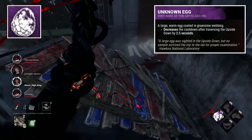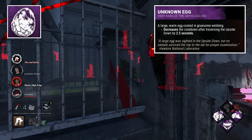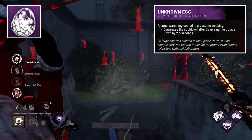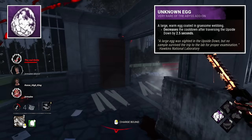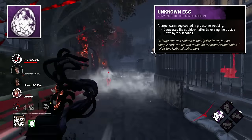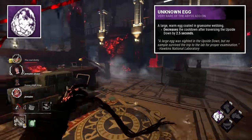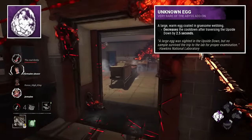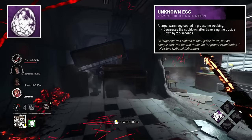Unknown Egg is next up, and despite being fully formed and untouched it seems, it sounds pretty gross — described as a large, warm egg coated in gruesome webbing. It's a bit off-putting, but it is interesting that it's such a large size, and further is fully formed unlike many others. The flavour text also adds a bit more to its story, with it described to be quite fragile seemingly, and requiring the upside down to survive.